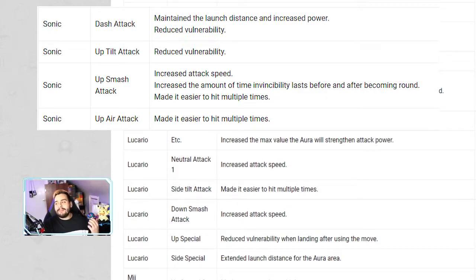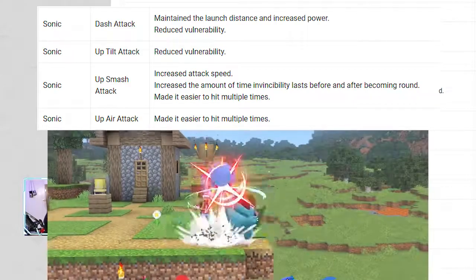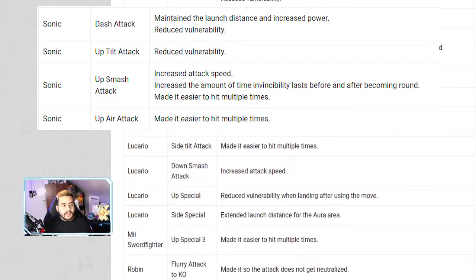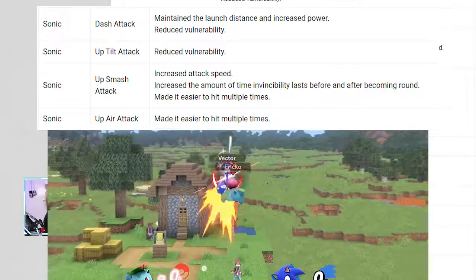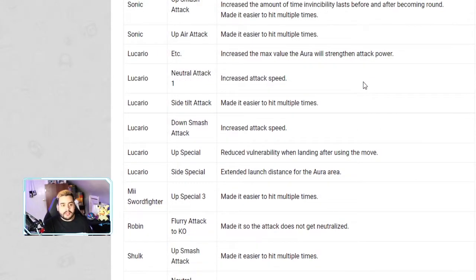But why did they give Sonic buffs? He's been ruining Wi-Fi tournaments. Anyway, as long as you don't camp, it's cool. His dash attack maintained launch distance with increased power. His up tilt has reduced vulnerability, making it safer. His up smash has increased attack speed and increased invincibility duration before and after the spin animation, and it's easier to hit multiple times. His up air has also been made easier to hit multiple times.